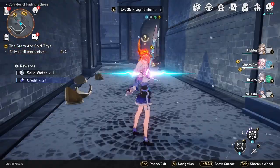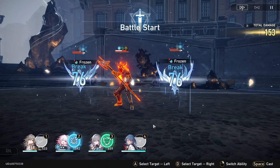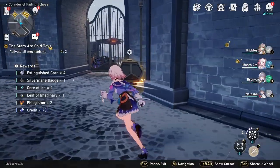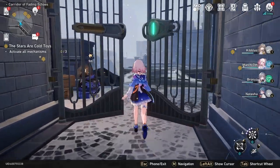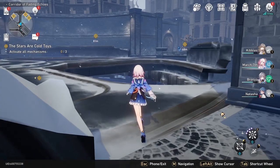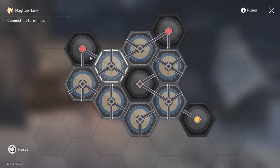I wonder if I can avoid fighting him, because unfortunately we can't activate the mechanism while he's aggroed on us. All right, I guess we've got to interact with this. Let me take a look at the map.